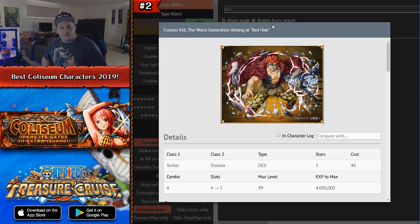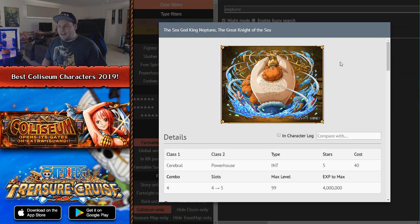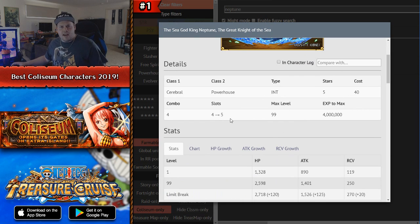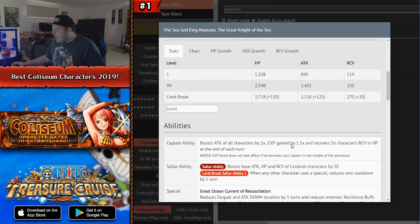Number 1 — the best free-to-play coliseum unit to farm — is Coliseum Neptune. He is an INT Cerebral Powerhouse character with great stats and 5 socket spots when limit broken. His captain effect boosts attack of all characters by 2x, gives 1.5x EXP, and recovers 5x his recovery at the end of each turn. If you're missing Rare Recruit Neptune, this guy is a must — that EXP captain ability lets you level up so much quicker, getting your stamina back faster and increasing your cost, which will be important with version 9.0 coming in the next few months.